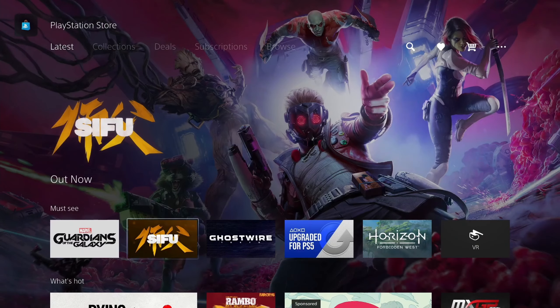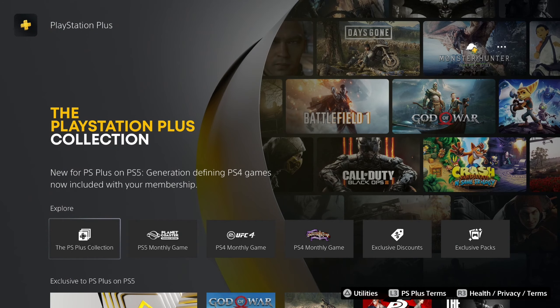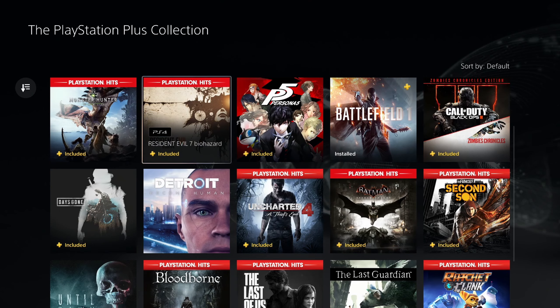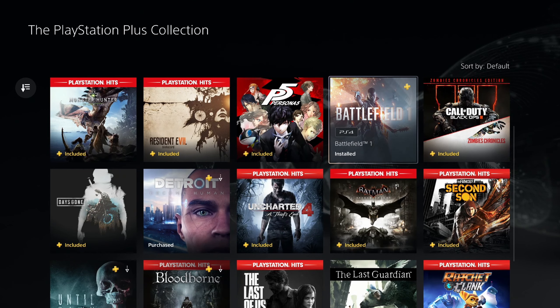You go to Subscriptions at the top — the top left one — then you go to the PS Plus Collection along here, and you actually get all of these games for free. There's a good variety here, and Battlefield 1 is right there — you just select that.